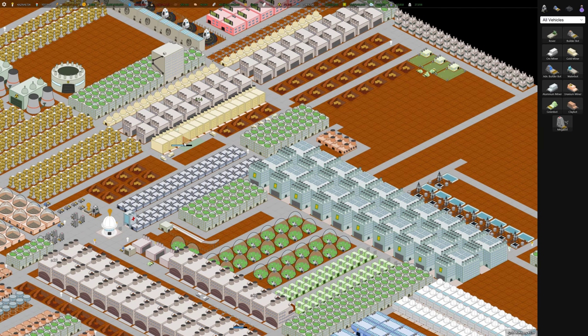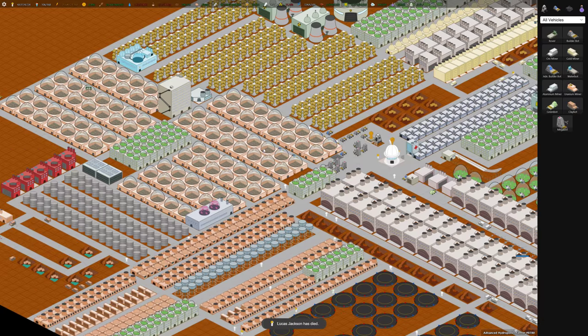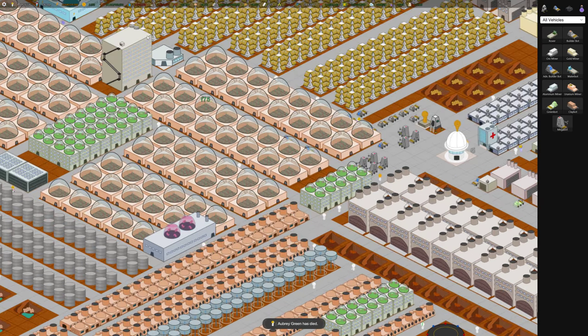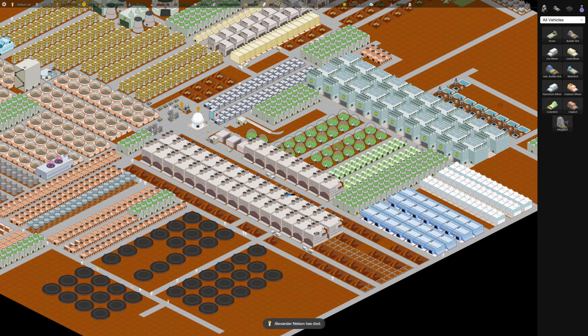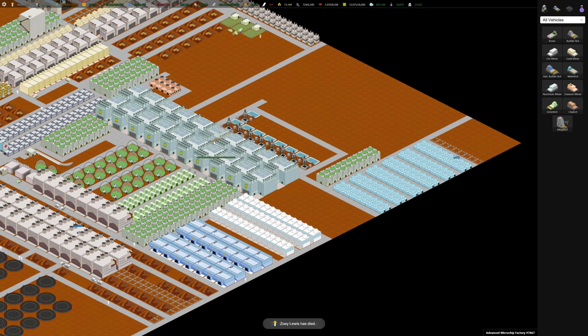And then we had a gold crisis, so we're running out of gold. Just a word of wisdom: always have ample food, and always make sure that you're in the green for food and water. As you can see now — or not, because the font's so small — I'm out of water, and I'm basically using it up as I go. And colonists are dying really quickly due to no water.